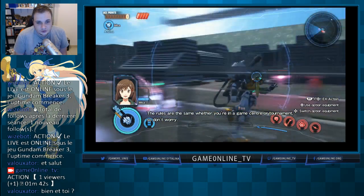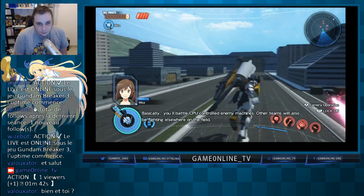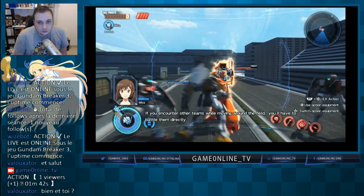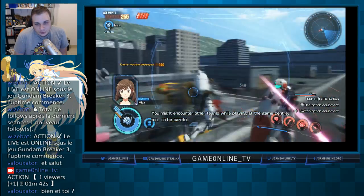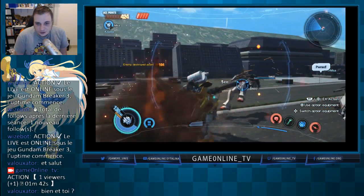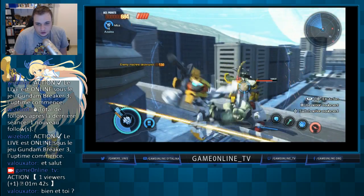Je me bats à main nue pour le moment. On déplace notre Gundam avec le stick gauche. Le stick droit permet d'orienter la caméra et de cibler un adversaire. Si j'appuie sur L1, je perds le ciblage pour pouvoir me déplacer librement dans l'environnement. Avec R2, j'utilise le tir à distance. Et comme dans tout bon musou, c'est carré pour le coup de base et Triangle pour le coup fort. On récupère des pièces d'armure directement au sol. X permet de sauter ou de dasher selon la direction.